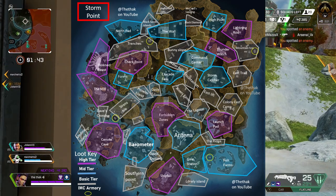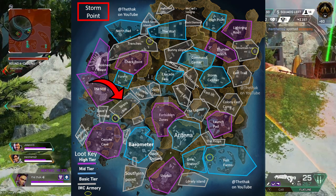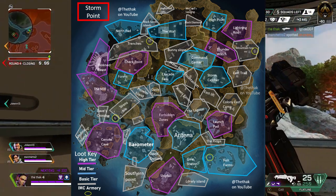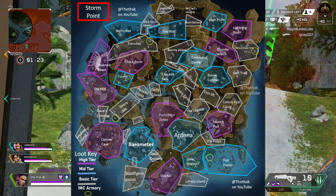A fun little place I also like to drop, which is a smaller point of interest but tends to be a little bit quieter, is Siren's Isle. Now I know it's only basic tier, but there is an IMC armoury here, plus there's often a beacon you can scan and even a crafter there. So it makes up for it with great additional add-ons to your game, which can really help you rank up faster.